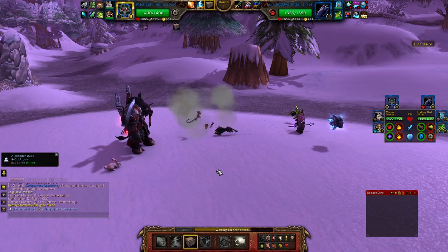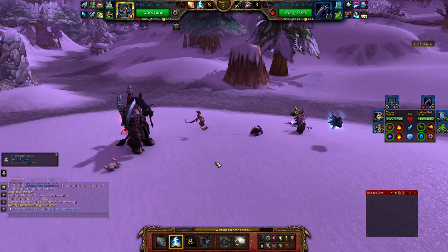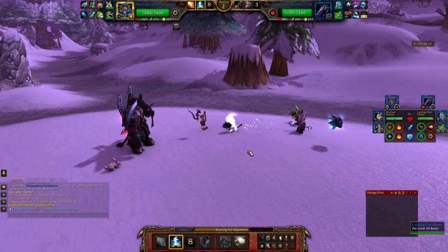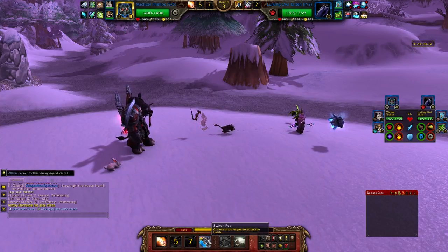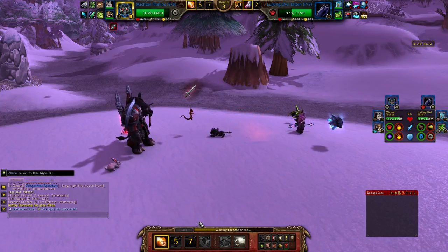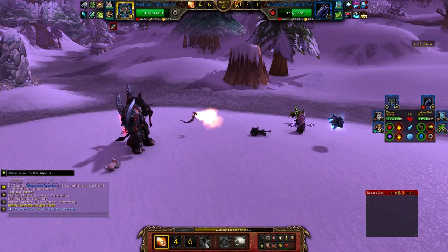Number seven: did you know that certain pets can have attacks from other families? Just because you're playing an undead doesn't mean it will only have moves that are strong versus humanoids — they may also have flying-type attacks, or aquatic attacks, and so on. This is one reason it's so fun to collect pets from all over Azeroth, because you can build teams in totally unique ways that can both surprise opponents in battle, and even yourself sometimes.